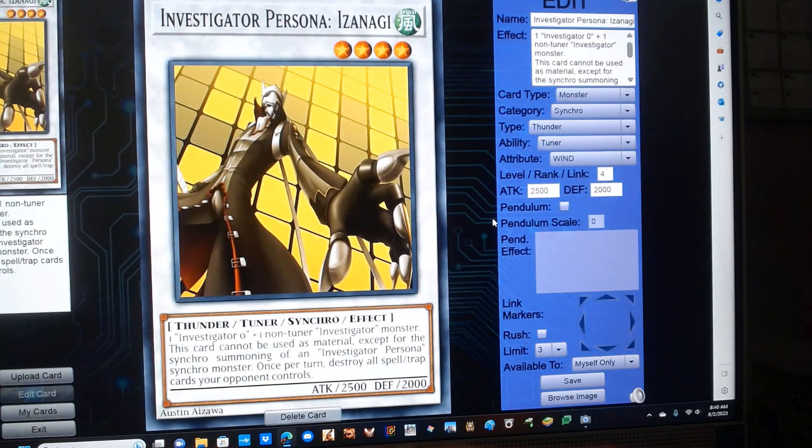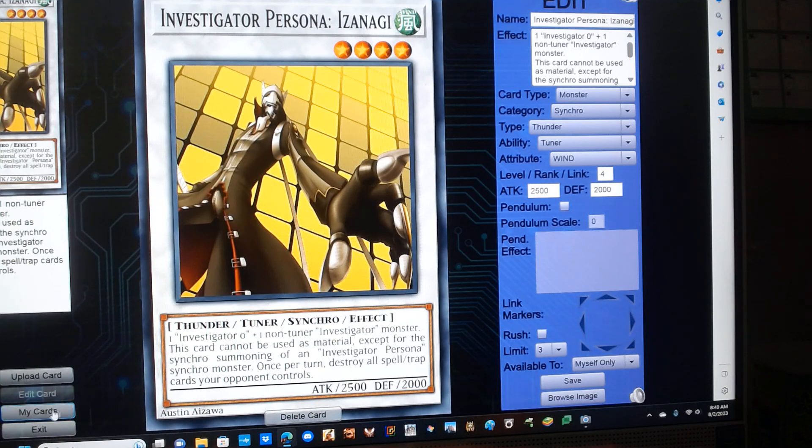Investigator Persona Izanagi. He's a level 4 wind thunder synchro tuner monster, and has the following effect: this card cannot be used as material for the synchro summoning of an Investigator Persona synchro monster. Once per turn, you can return all spell or trap cards your opponent controls.